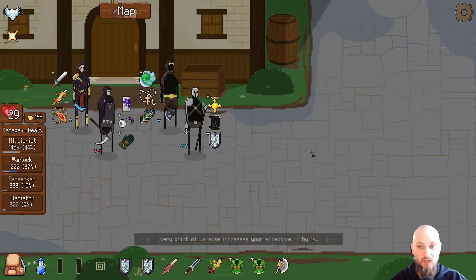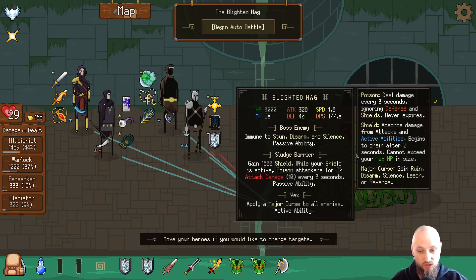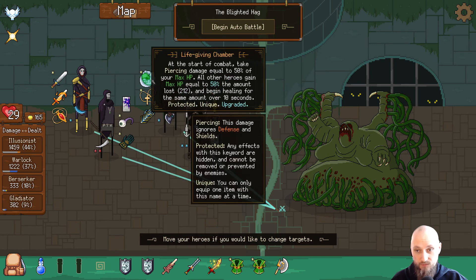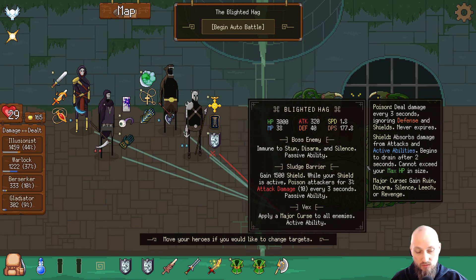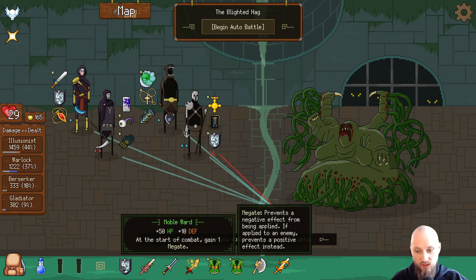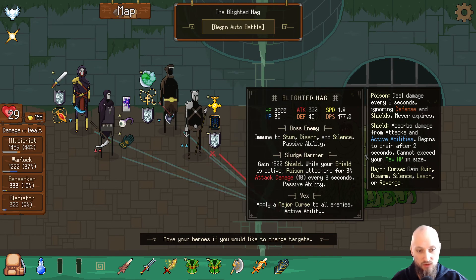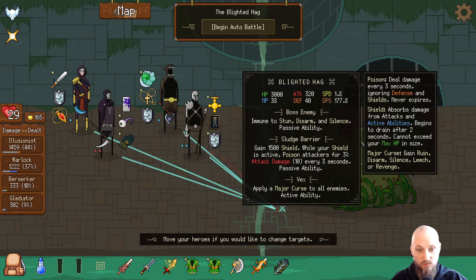Gain 1500 shield while your shield is active — poison attackers for 3%. Apply a major curse to all enemies. I would probably use the noble wards here — we should definitely use the noble wards. The negate is gonna be helpful against these curses. Only the Warlock doesn't have one but it's okay. I think we are ready to go here — I don't expect to win this.